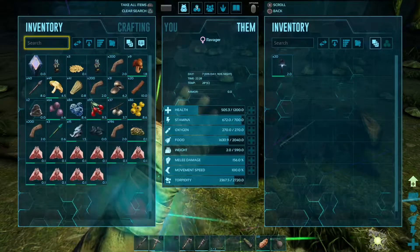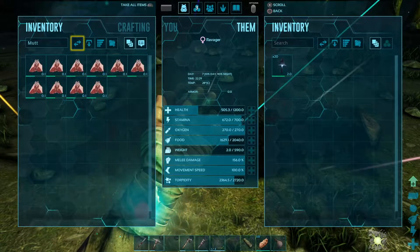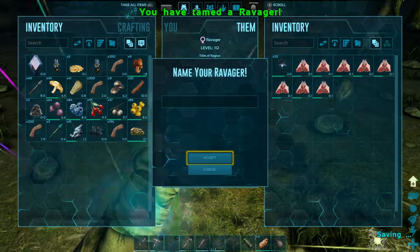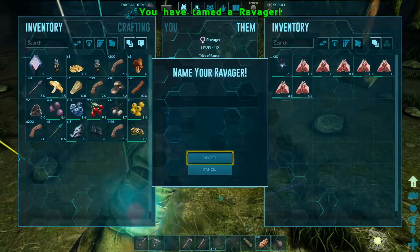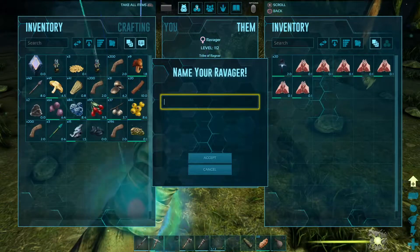That should be enough. Let's transfer the mutton now and see what happens. One mutton tamed a level 75 Ravager! I know I'd increased the taming speed by two, but that's basically saying two mutton would have done the same job even before I changed the settings.